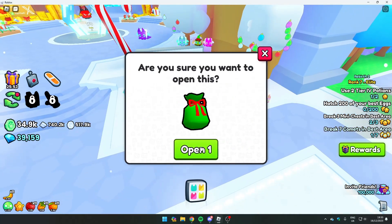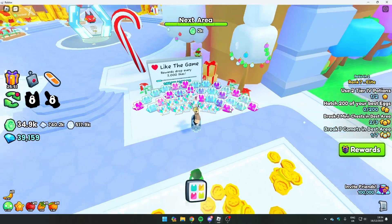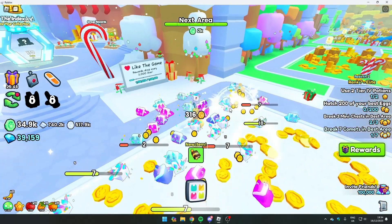Once you get it, you get a small Christmas present which you can open and it gives you random gifts. It gave me an enchant and a candy cane.